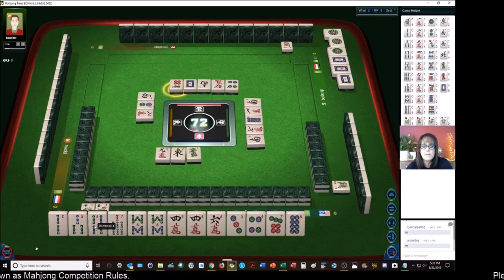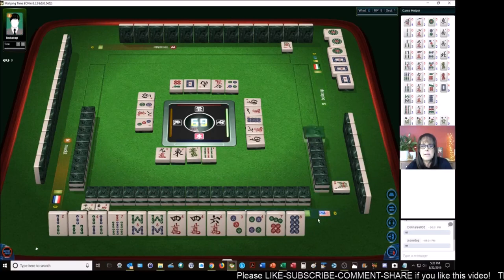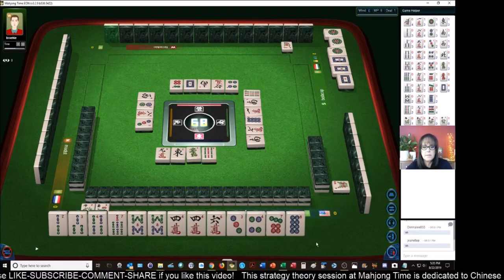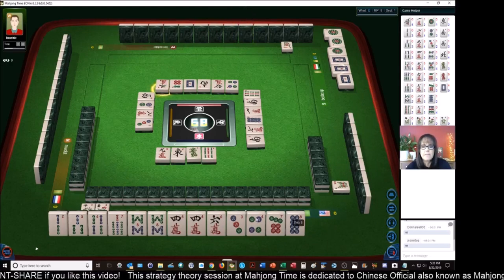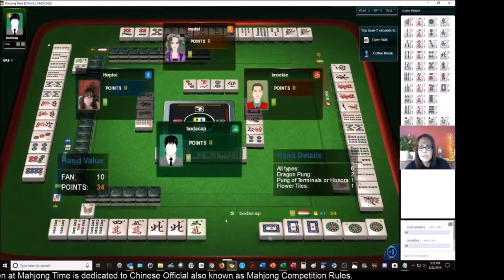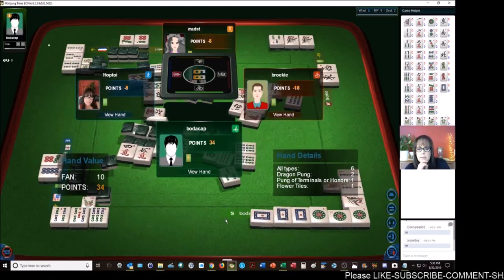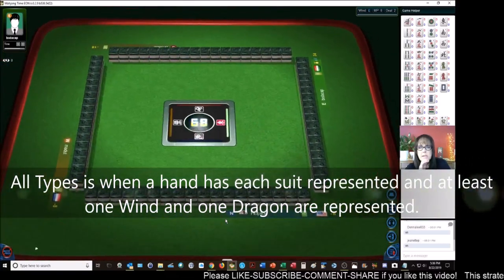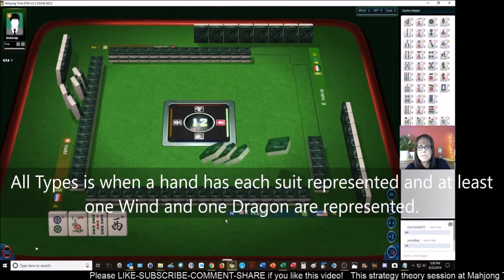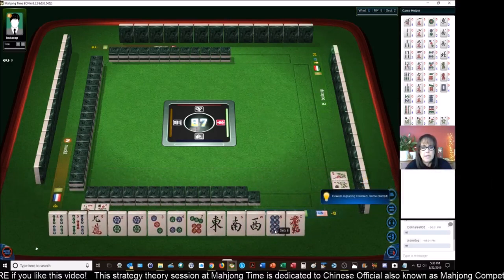Six dots, let's see what happens. Three dots - we don't want ones and nines, we're going for all simples, all two through eight. The flowers are bonus tiles. Wow, that was pretty quick - they only had five discards. All types: dragon pung, terminals and flowers. All types means they have a chow. I get confused with all types - they had a pung of dragons, a pair of winds, and number tiles. Is that all types, or does that mean you have a pung, a chow, and another chow in there too? I'm still learning that one.